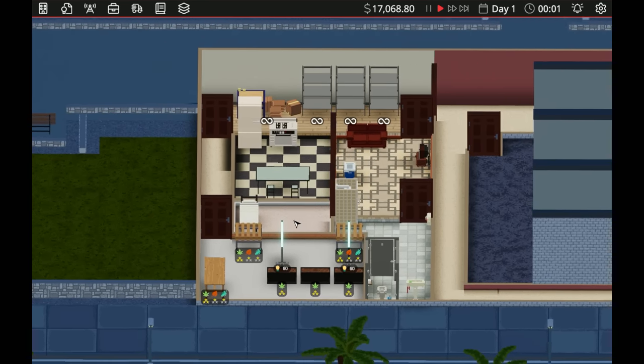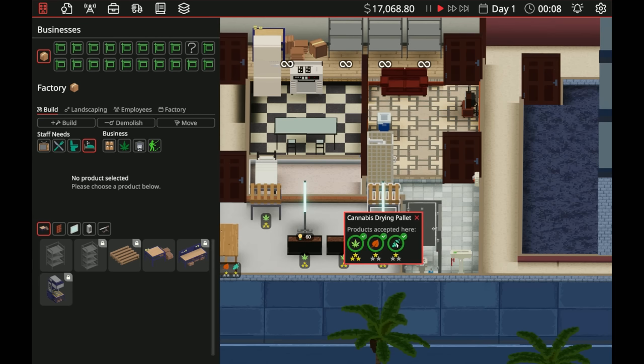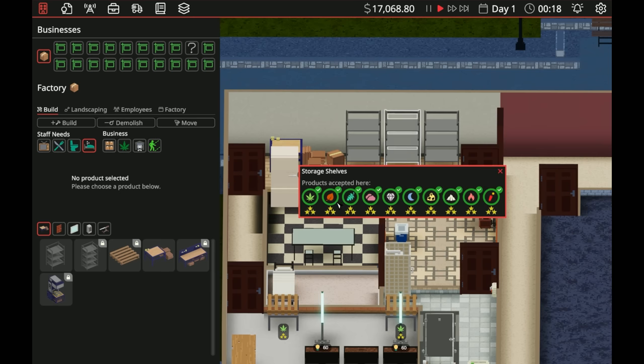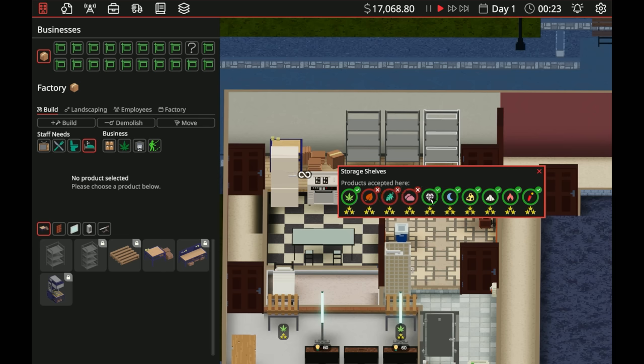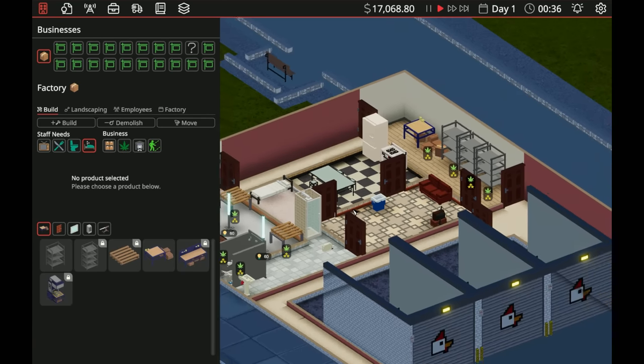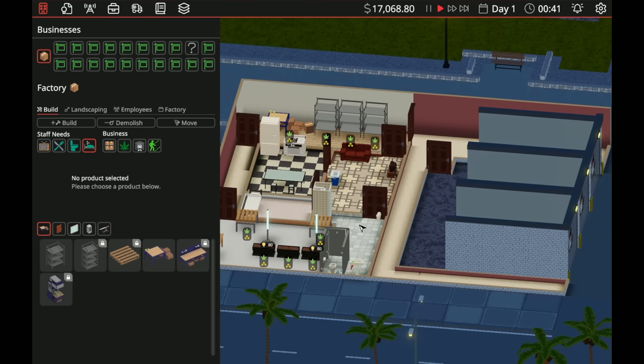We're going to get out of here. Let's go into these and adjust — I only want the basic stuff being made here, so let's turn these off. I only want basic stuff being stored here because that's all we're going to be doing anyway. I like having everything organized. Everything looks good there.